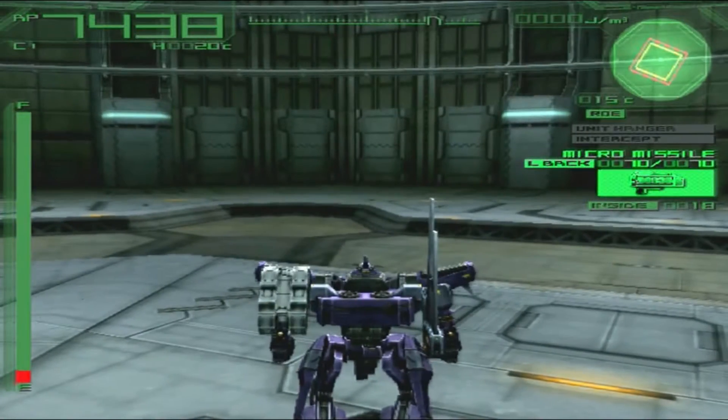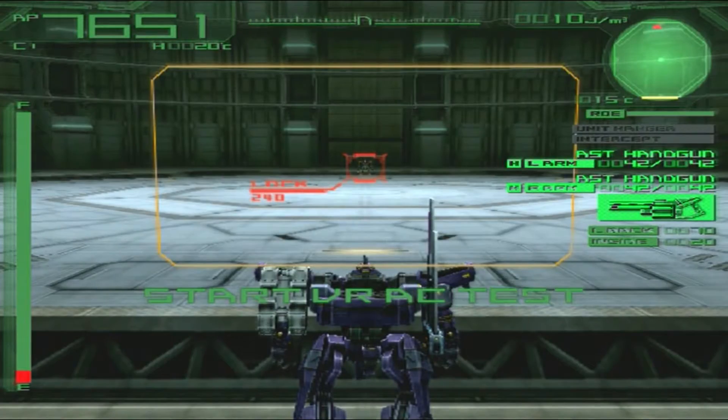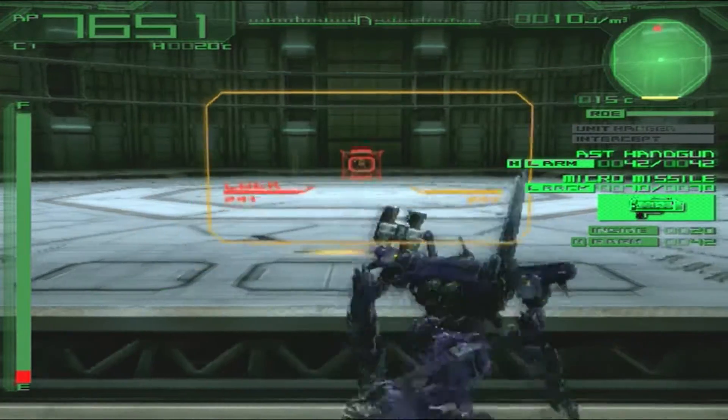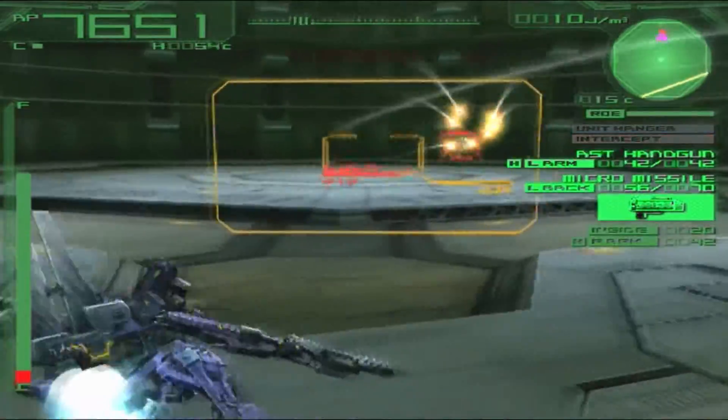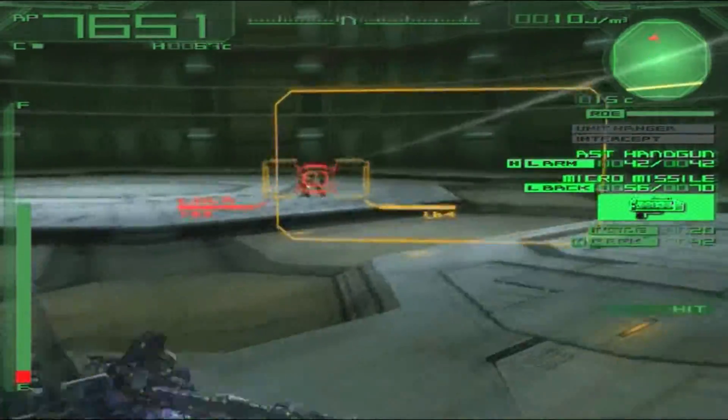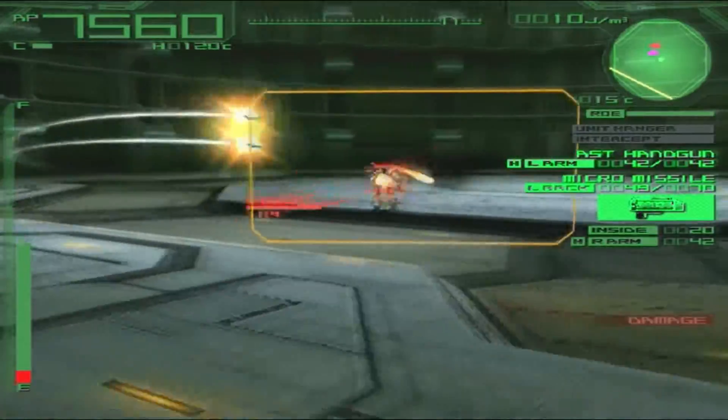All right, let's do the test AC. Here we go. First things first, let's go right ahead with some micro missiles — bam! And we absolutely do have the speed there, we absolutely have the speed advantage.